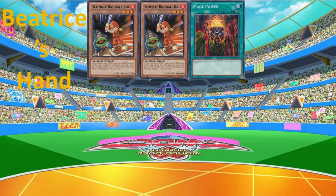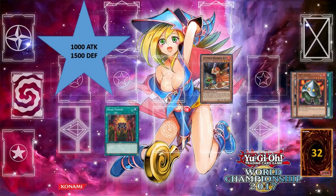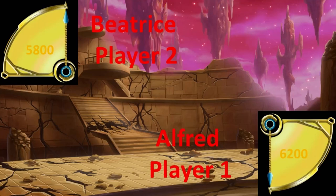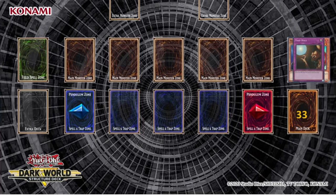Start the draw phase. Standby phase. Main phase 1. Heat wave is coming — get out on the field! Ultimate Baseball Kid, blazing the skies. I activate Mage Power. Its effect: the equipped monster gains 500 attack and defense for each spell or trap you control. Battle phase. Attack. Baseball Kid — Batting Smash. Main phase 2. End phase.